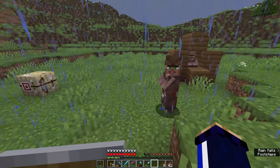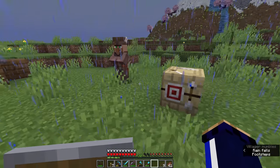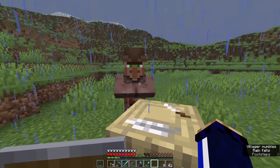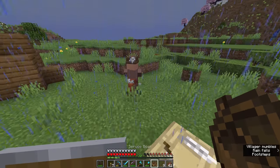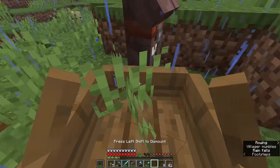The thing you'll notice about villagers is that at certain times of day you can't really control a whole lot about where they go. Typically if they are working they'll be hanging around their workstation, refreshing their trades every so often, but it's kind of difficult to get villagers to go where you want them to unless you decide that you're going to put them in a boat. So that's what we're going to do with this guy.